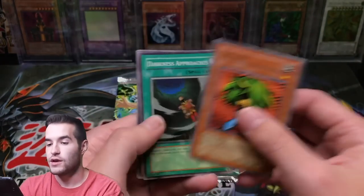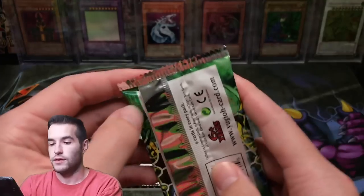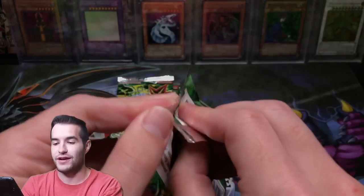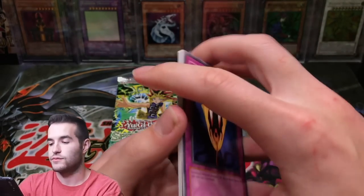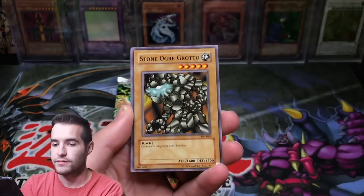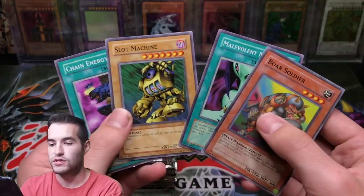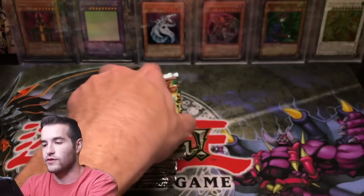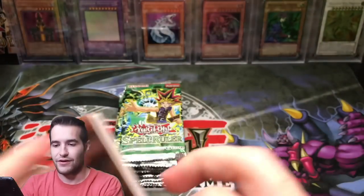Alright, I'm liking this, I'm liking these foil rates here. Ratio's looking good. We're losing cards everywhere. Sick Fang, Minar, Stone Ogre Grotto, Flash Assailant, Horn of the Unicorn, War Soldier, Slot Machine — see he's not next to his little brother, interesting. Guardian of the Throne Room. Alright, second half. The first half was pretty good. Can we get a secret rare in this one?